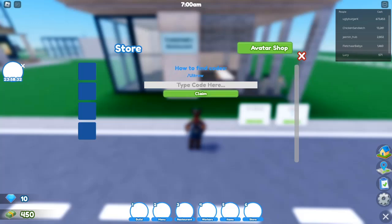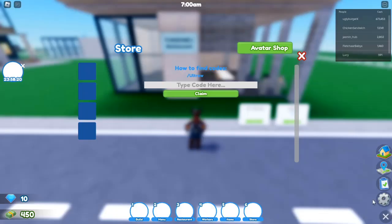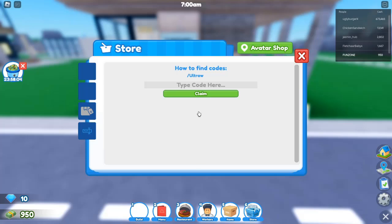Before diving into the list of codes, here's a quick refresher on how to redeem them in-game. The process is simple and only takes a few seconds: open Restaurant Tycoon 2 on Roblox, click the shop icon on the left side of the screen, and at the bottom of the shop menu you'll see a code section. Copy and paste or type the working codes into the code box, press redeem, and the rewards will instantly be added to your account.